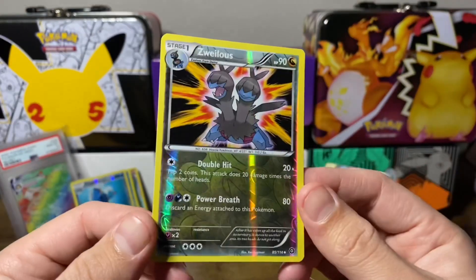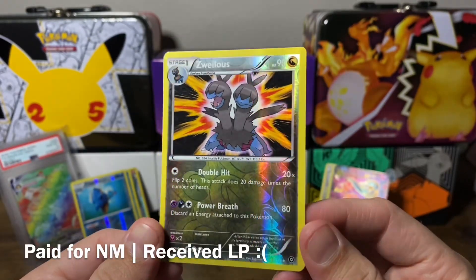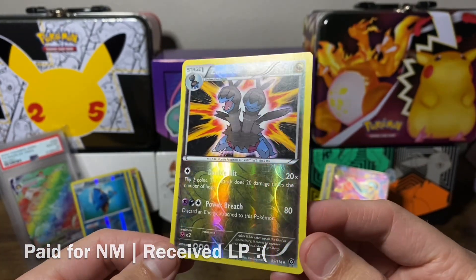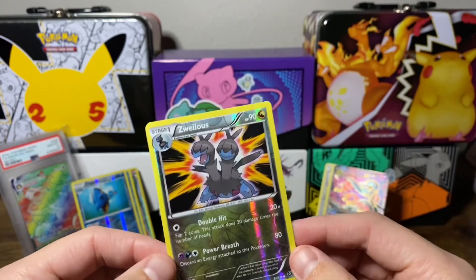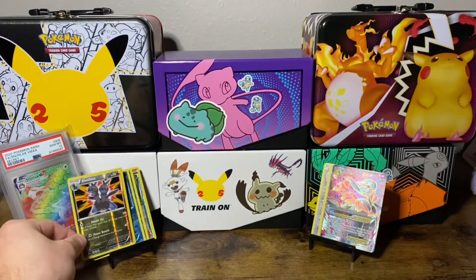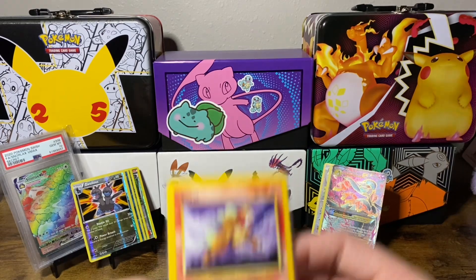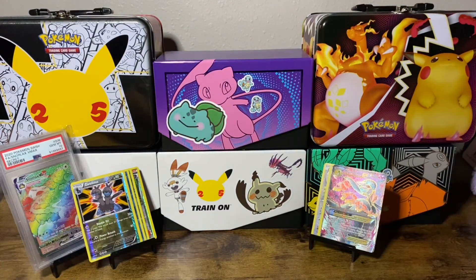Speaking of Zweilous, we now have all the Reverse Hollows I need, but I actually don't have the non-holo form. This was one of the few cards that wasn't at the card shop — or I think I just forgot to grab it. I held it in my hand and never actually put it in the stack. And then we have another bunch of sleeved cards here, which is very exciting.